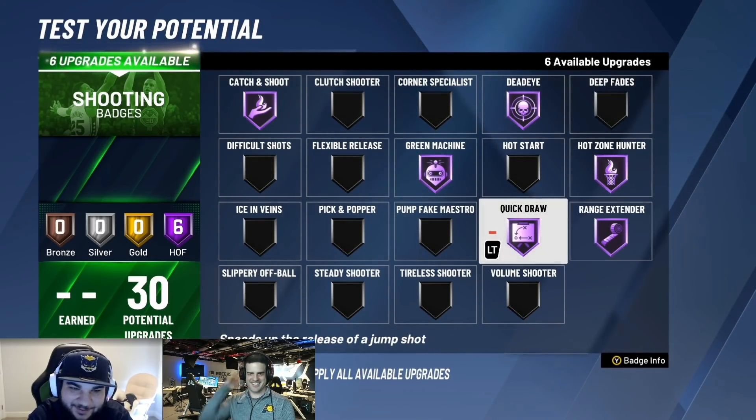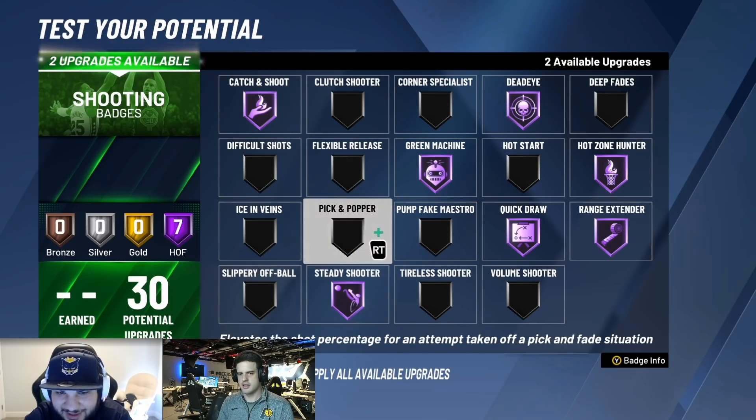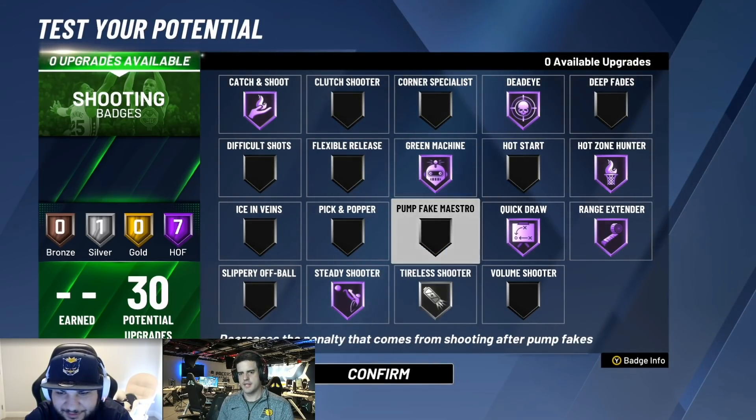And then you're left with six. In rec, low-key Steady Shooter on Hall of Fame is actually interesting. In park I don't really like it, but in rec when you take more contested shots and you can hit your open ones, I think this badge is actually interesting on Hall of Fame. But if you're not hitting your open shots and you have this badge on, I'd probably take it off. I don't see that much of a decline when I use it, so I like using it in rec. Then I'll just put two on Tireless Scorer at the end.